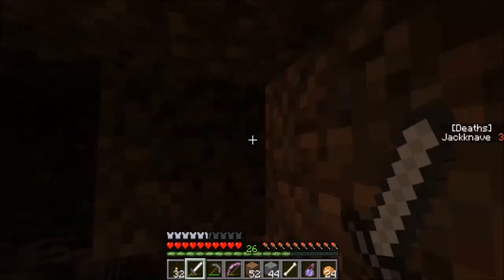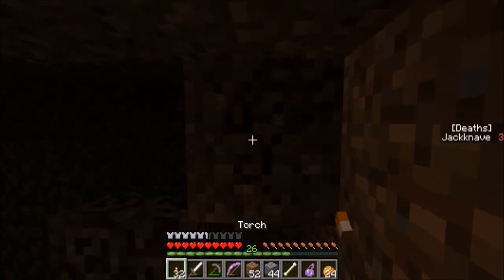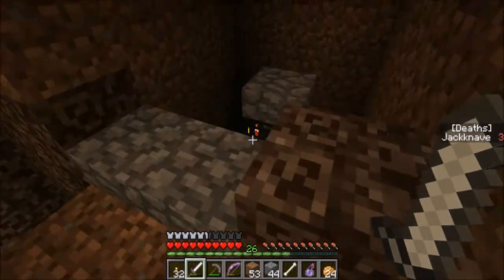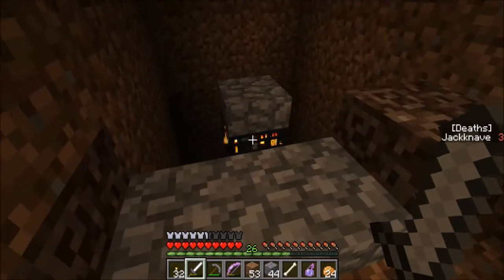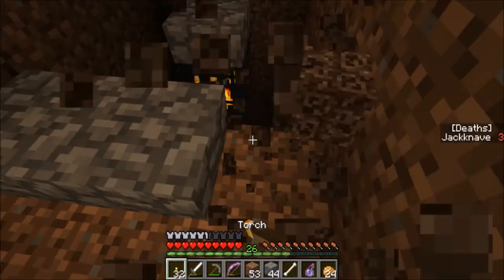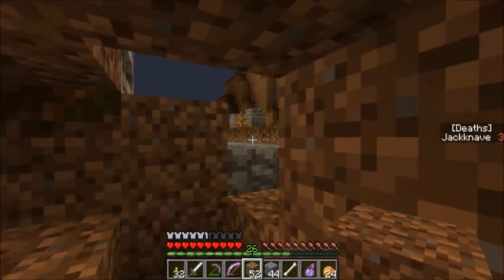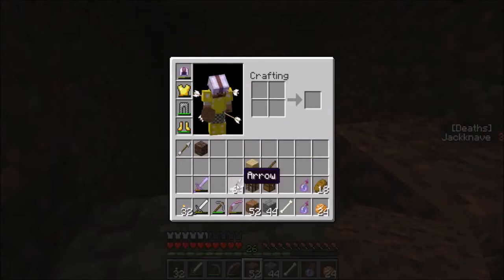Where am I, you ask? I'm in a hole in the ground — specifically a hole I dug. This is the graveyard you might remember from a couple episodes ago. Because we were out of arrows from the last episode and kind of bad off in general, I decided to set up a drop trap. There's just a big drop with a bunch of skeletons at the bottom. All I have to do is stand here, skeletons spawn, drop to the bottom, and they're one hit. So now I have a stack of arrows.